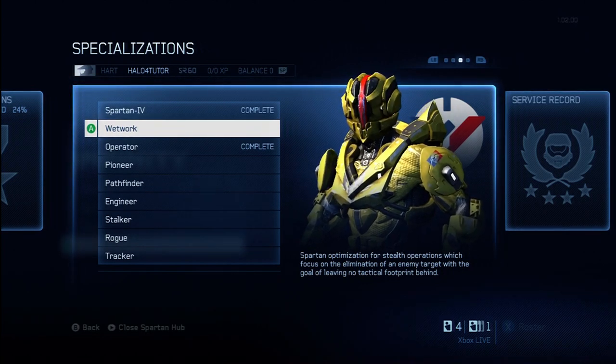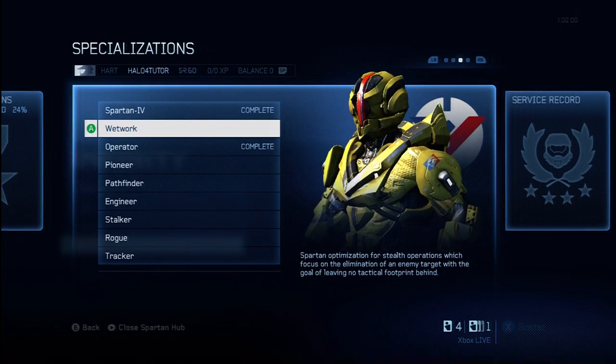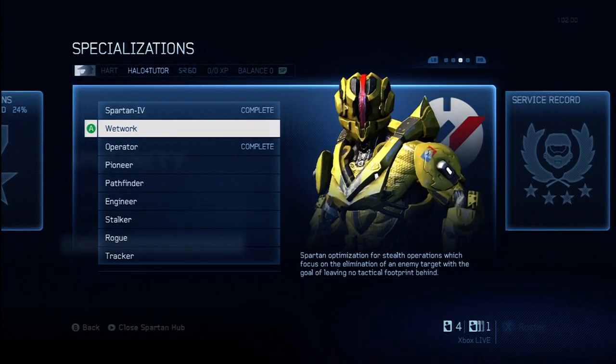You can't go back and change your mind. There's nothing worse than working towards a specialization for several weeks or months only to discover it didn't unlock anything that was valuable to you. So you want to make sure that you know what you're getting into and you make the right decision.